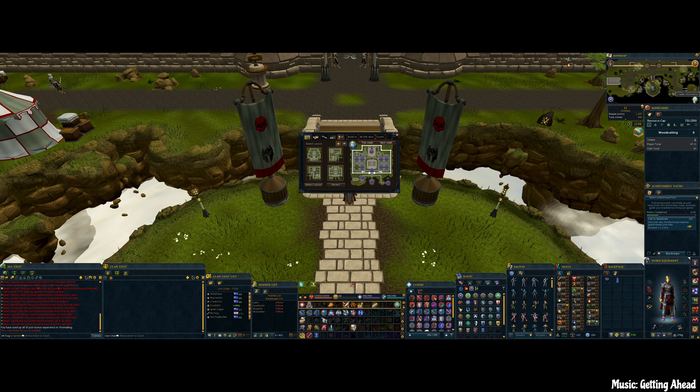That's it for outside, so we'll head inside. Right-click and choose the quick teleport option. Once you're inside the citadel, your minigames tab should have opened automatically. It will display your resource cap — that's how many resources you've gathered compared to how many you can gather. Underneath that you'll have little tabs for each of the skill plots, displaying player total gathered and clan total gathered, all for that week.